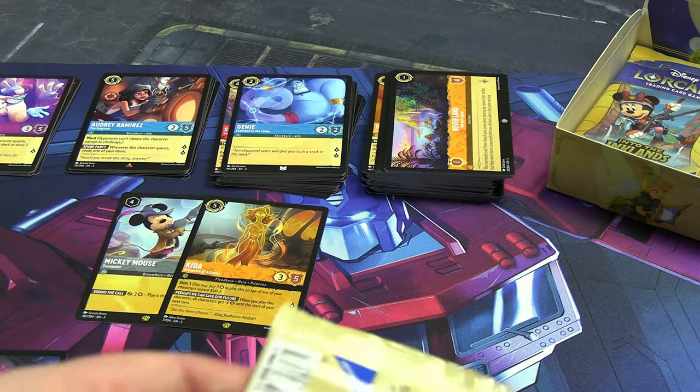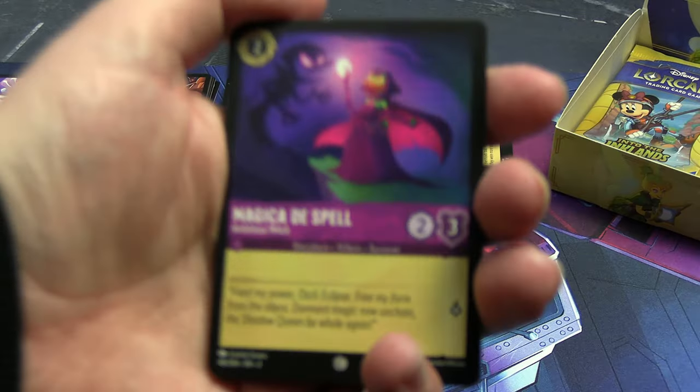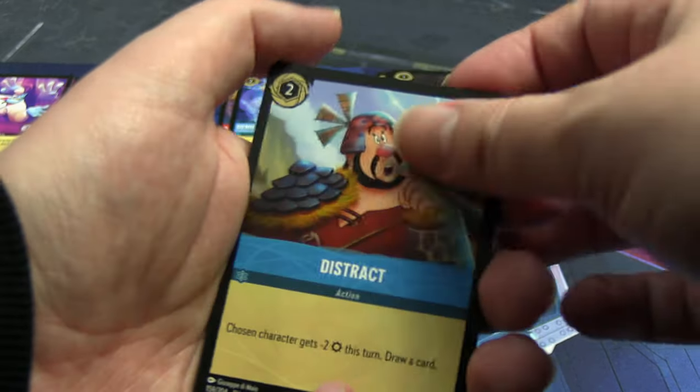Our foil is a holographic Dalmatian in a different art. Did I tell you Jafar packs were lucky? We've had two super rares and I presume there'll be a minimum of three or four in the whole box, assuming it's like the old Transformers TCG industry standard. Second Magica De Spell, second Distract.